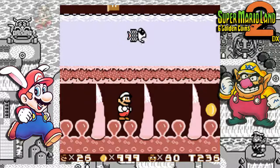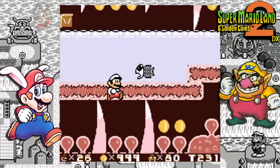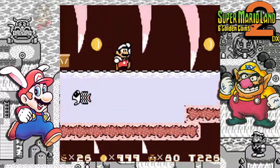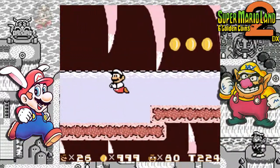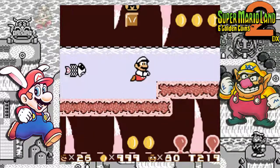Too close for comfort, I guess. Let's go swim a bit more. Let's go through this one — that's better. Let's go swim upwards. Now jump up here. Another coin!